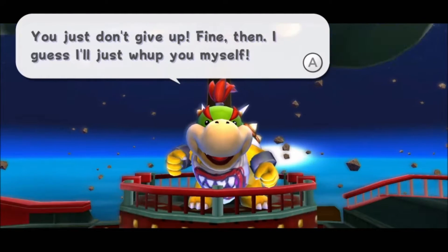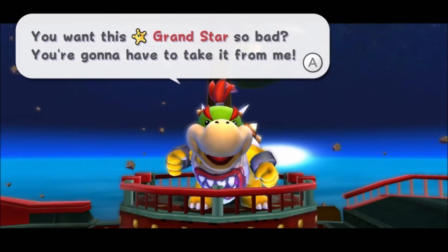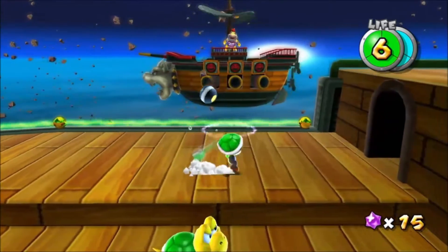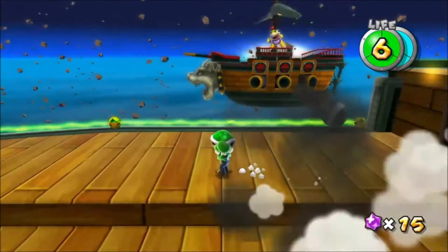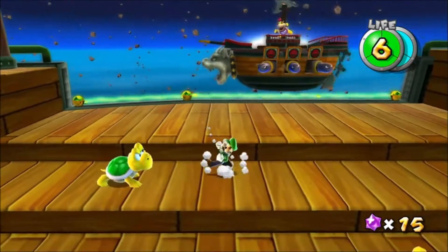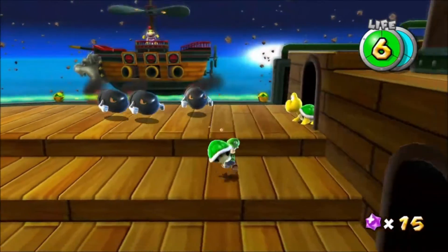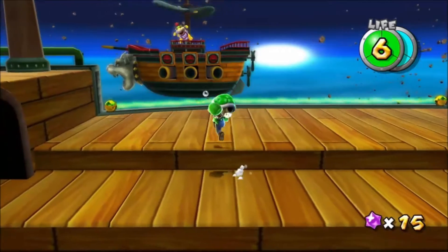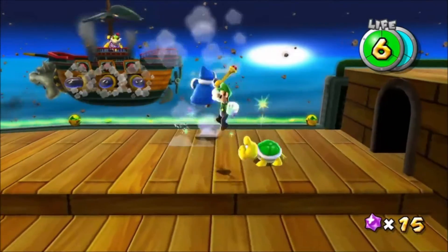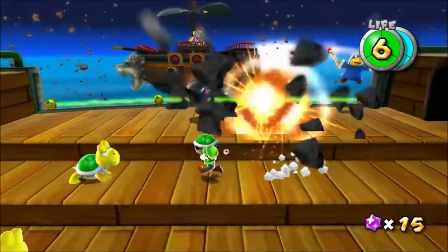You don't just give up. Fine, then I guess I'll just whip you myself. You want this grand star so bad? You're going to have to take it from me. So Bowser Jr. is going to be using his little mini airship to attack us with. His weakness is Koopas — Koopas will constantly keep pouring out of here. The more hits you land on Bowser Jr., the more his attacks get aggressive. At first it was cannonballs, but now it's homing ball buildings. Now we have magic Koopas in our way, so watch out for that.